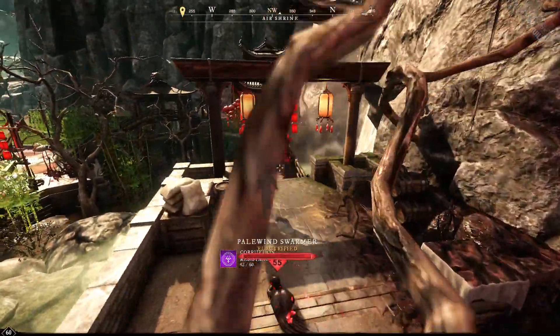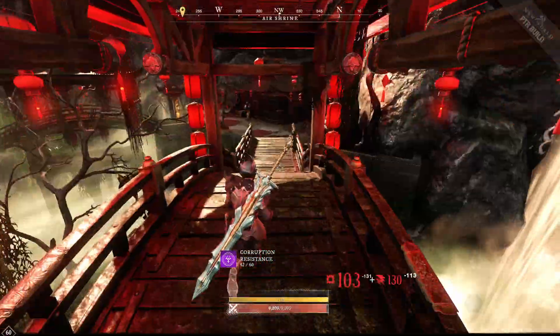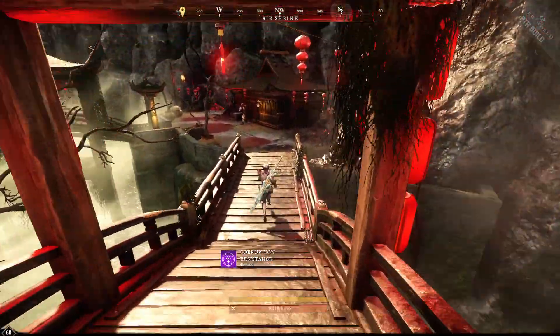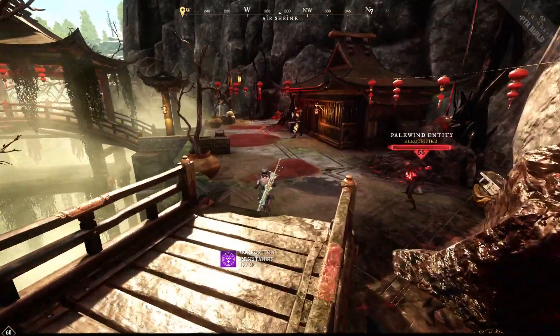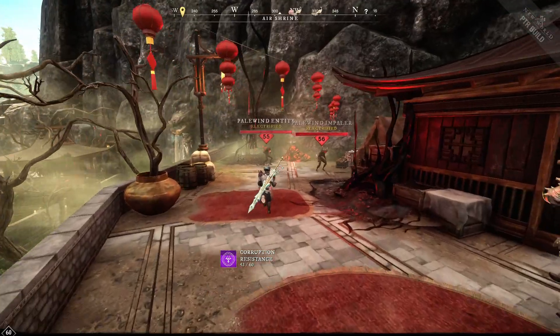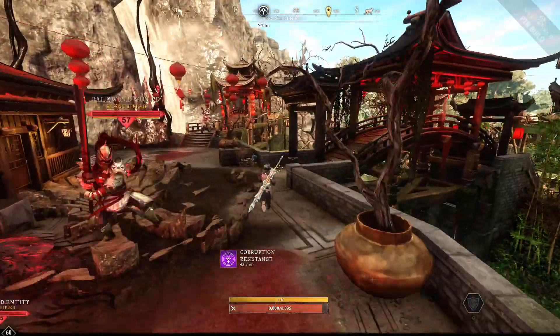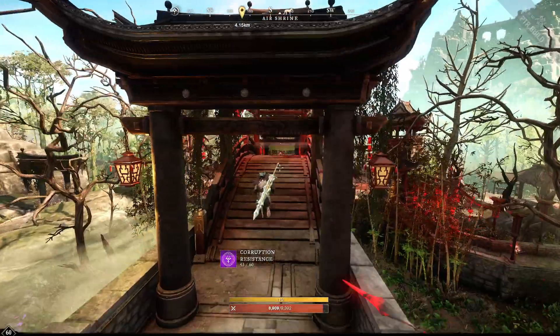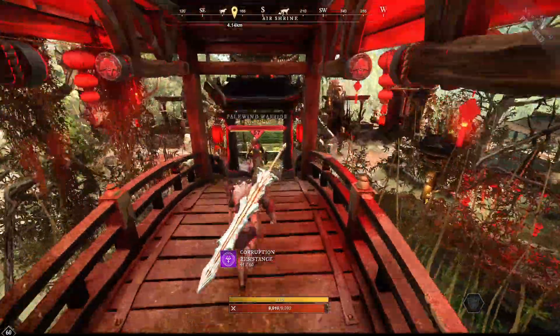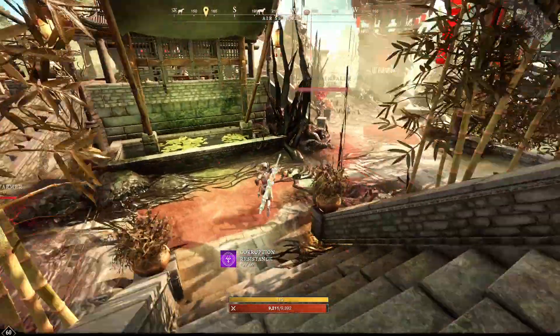We're on a PTR realm so I can show you where everything is. The only competition will be other players instead of bots. The fourth vein is right there, and we're going to ignore all these guys. Normally you'd fight them, but they're easy fights at level 60. That's the fourth.